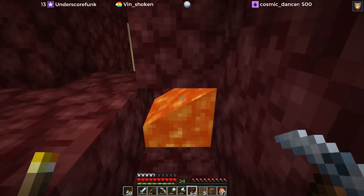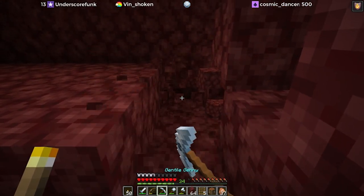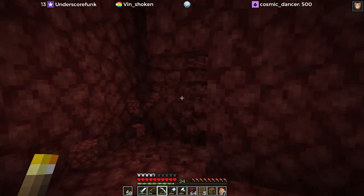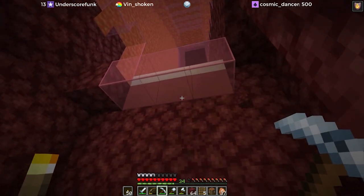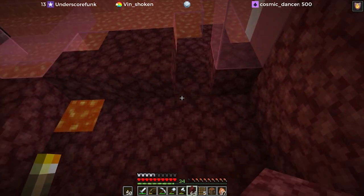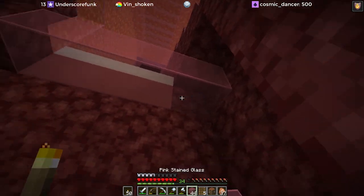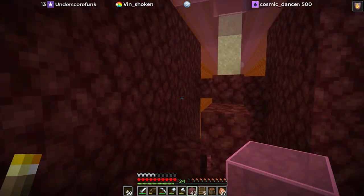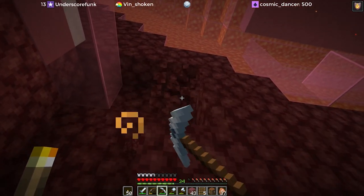There's the five — we'll put a block there for now. We need to go another block on the side. Let's just put glass on both sides so we can see what's up, and now we should be able to take out most of this.